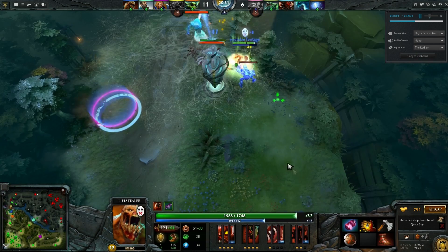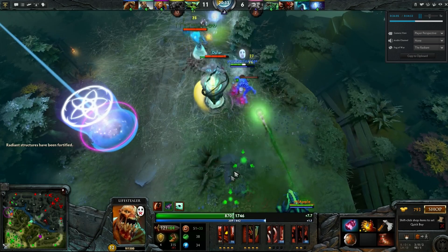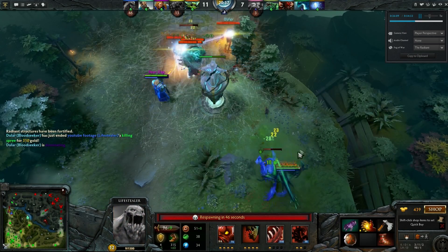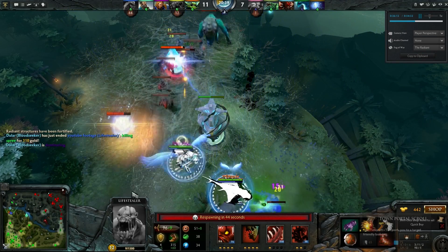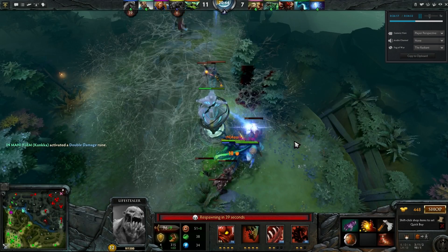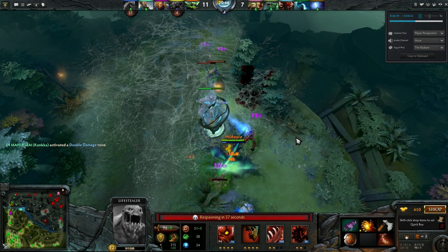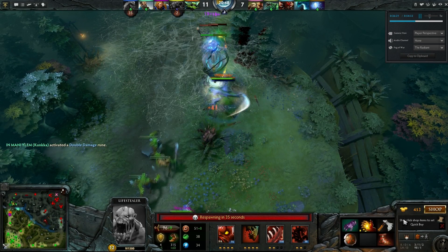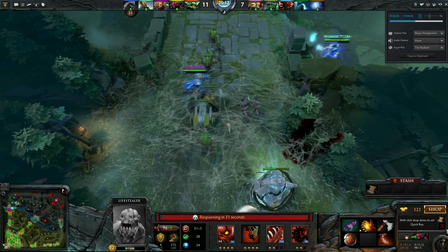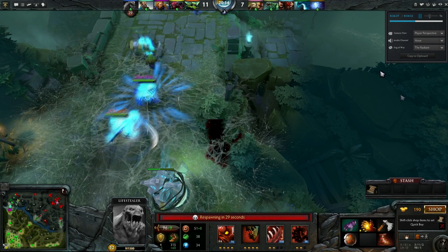Oh, I remember what happens here — this is really embarrassing. The Morphling gets off a really clutch Replicate, and I flail around like an idiot for about 10 seconds and I die. What the Morphling did there is he used his Replicate on me and blocked me in with my own Illusion. Got pretty owned there. Don't do that — don't flail around madly clicking to go backwards when there's an Illusion in the way. That was really, really bad. That's my first death.